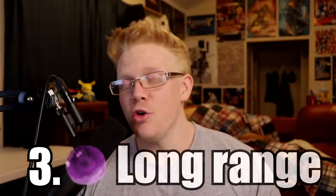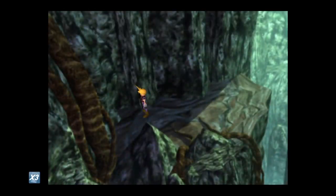Number three is Long Range. This is not a materia you would expect on the list, but when you think about its uses it'll change your mind. Long Range can be found in the Mythril Cave after you skip the Zolom — using a Chocobo to skip the Zolom, you go right, climb the vine, and there it is. Long Range is used for melee characters that need to be up front to deal maximum damage. Melee characters in the back row have their damage halved compared to being in the front.